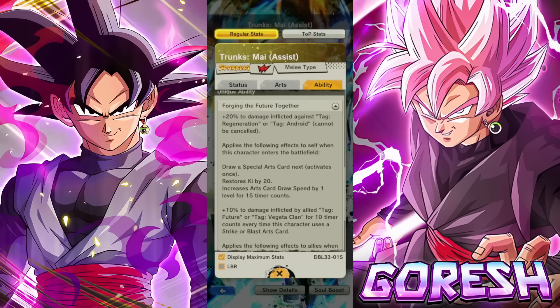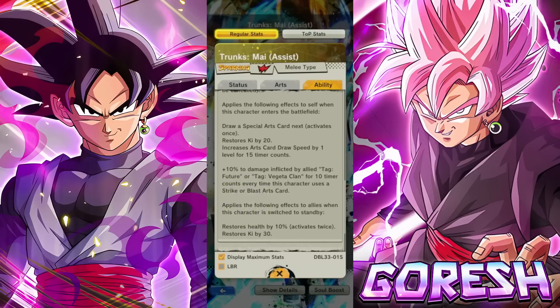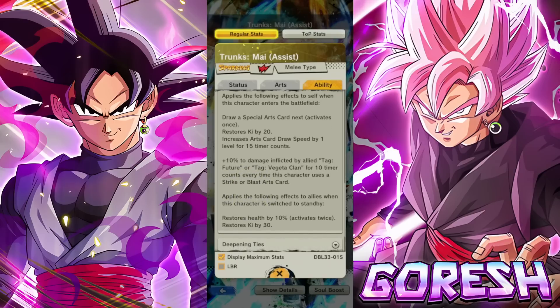20% damage inflicted against tag Regeneration or Android — same. When this character enters the battlefield: draws a special arts card next, activates once — same. 20 ki — that's brand new, they didn't used to get that. Card power up by one level for 15 counts — same. 10% damage avoided by allies tagged Future or Vegeta Clan for 10 counts every time this character uses a strike or blast card — same.